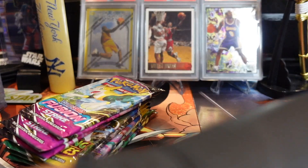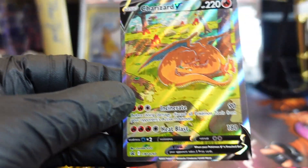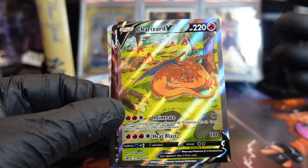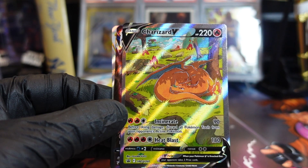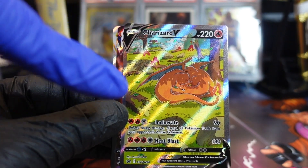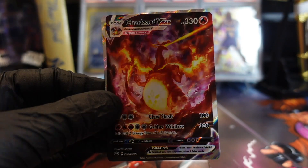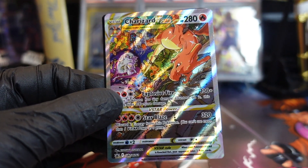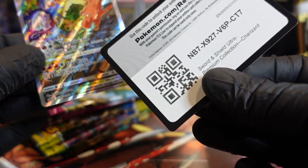So the Charizard V alternate art is from Brilliant Stars — it has Venusaur and Charizard fighting, but here they're just chilling before their fight. Godzilla Char Char versus Mewtwo on that card. Whoa, Mewtwo is giving it to him!